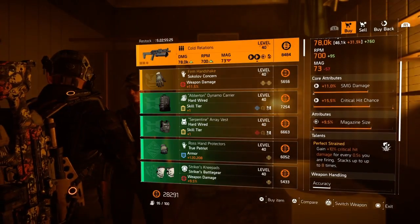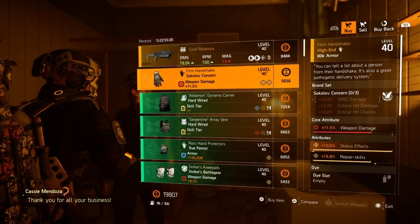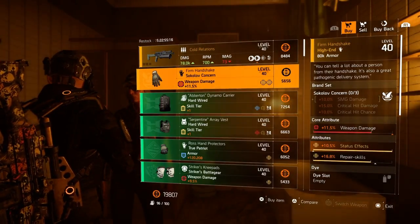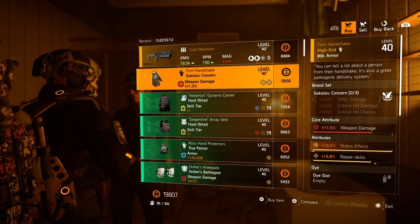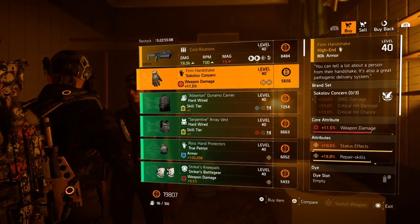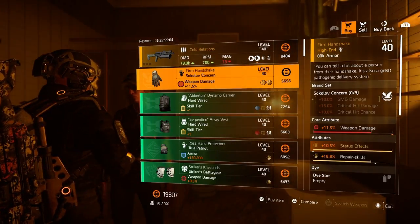Definitely come by and pick this up. I'm going to purchase one just to have and hold on to. Next we have a named pair of gloves called the Firm Handshake. It comes with 10.5% status effects — the max you can actually get — plus 11.5% weapon damage and 16.8% repair skills.